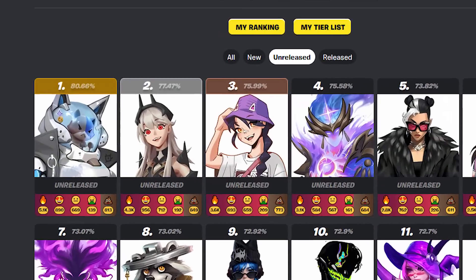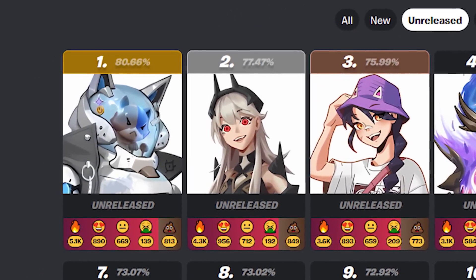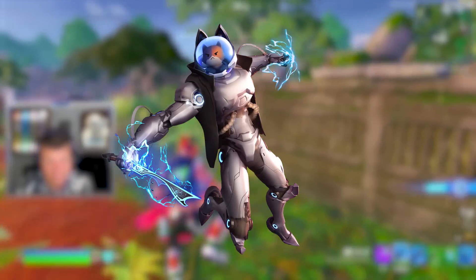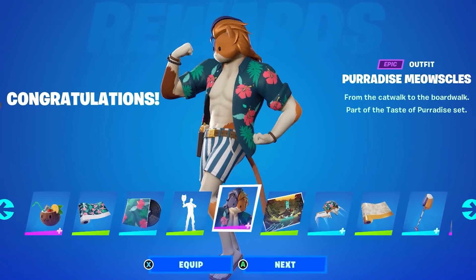As you can see in the Epic Games skin survey, the mostly requested skin is a Meowsles skin with some sort of robot theme. This would obviously fit perfectly this season, considering Meowsles is our secret outfit — so this could definitely be a brand new outfit as well.